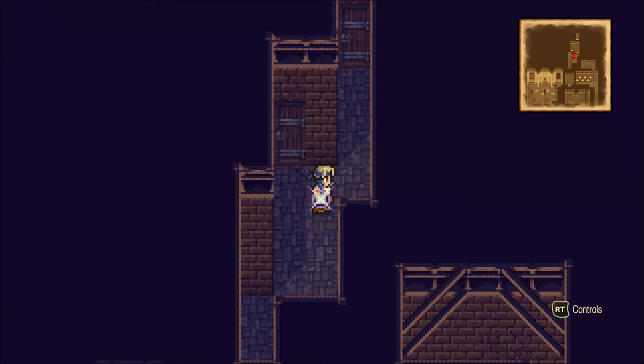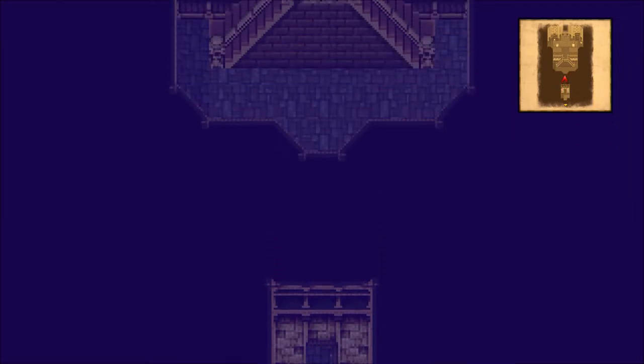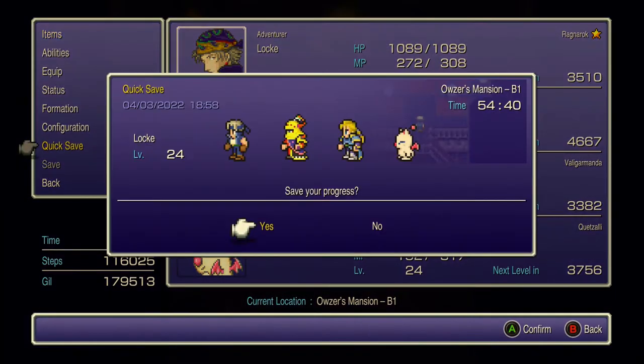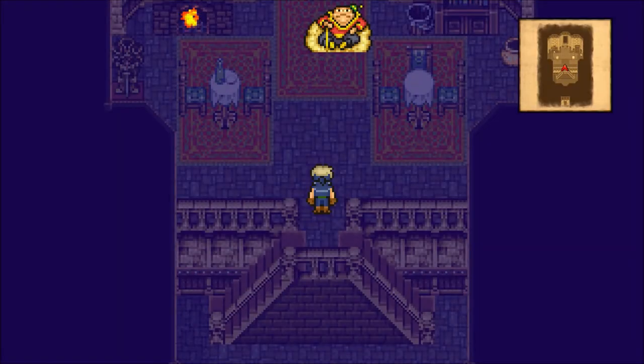Hello everybody, welcome back once again to the Final Fantasy 6 Pixel Remaster perfect stats guide. We are pretty deep in Ozer's mansion still, and we're about to take on the Chatternook painting — a pretty interesting fight, actually a little bit tougher than some of the bosses we've fought before.